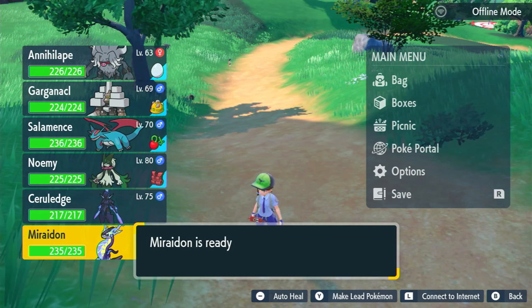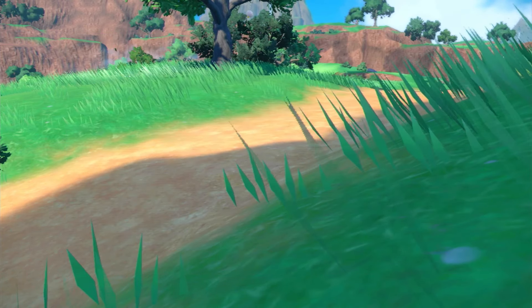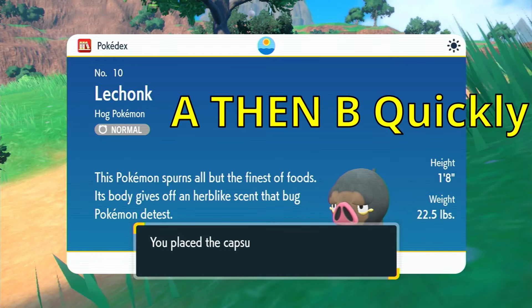Once this is done, go catch any Pokemon. Once they're caught, choose to add them to the party. When it asks which Pokemon to send to your boxes, hover over Mirrodon or Karyodon and press A, then B rapidly in succession.